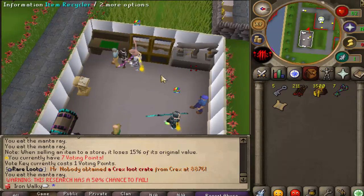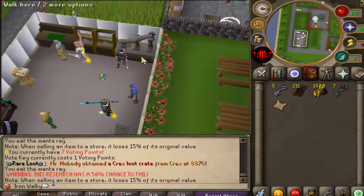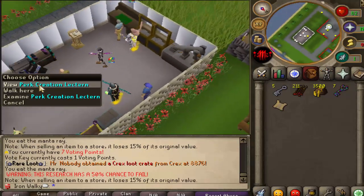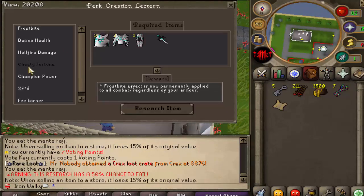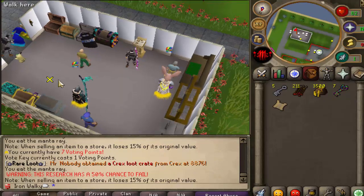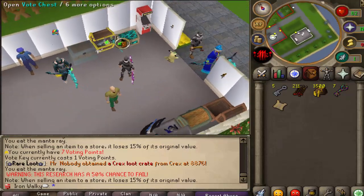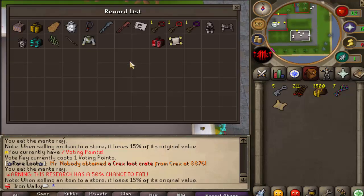Over here we have the item recycler where you can recycle items for points to spend in the store. Also brand new to the game is the perk creation system. There's a bunch of different perks for your account that you can unlock with required items — just check it out yourself. Different rate chests can also be found here, and of course the voucher. Let's have a look at these vote key rewards.